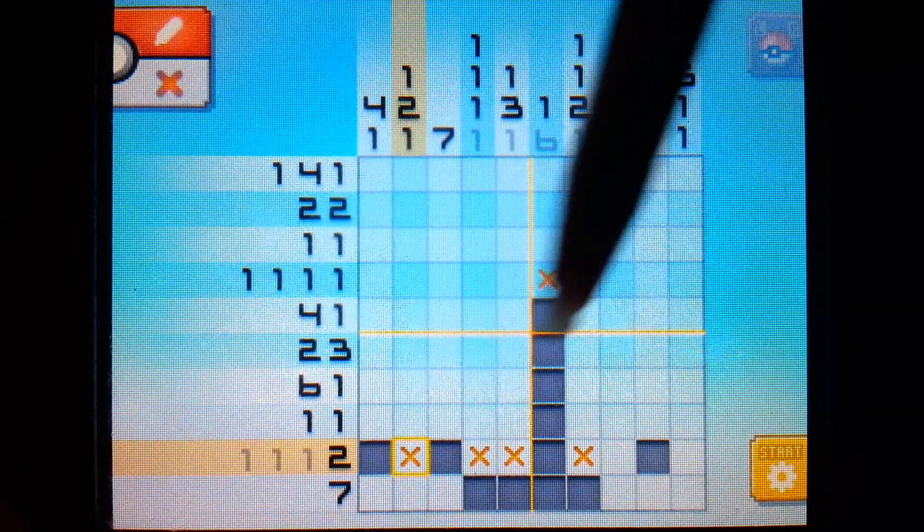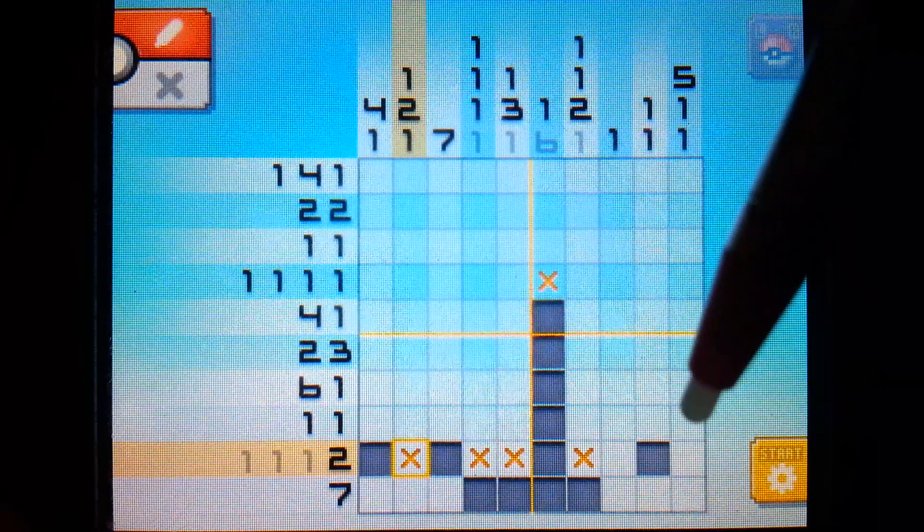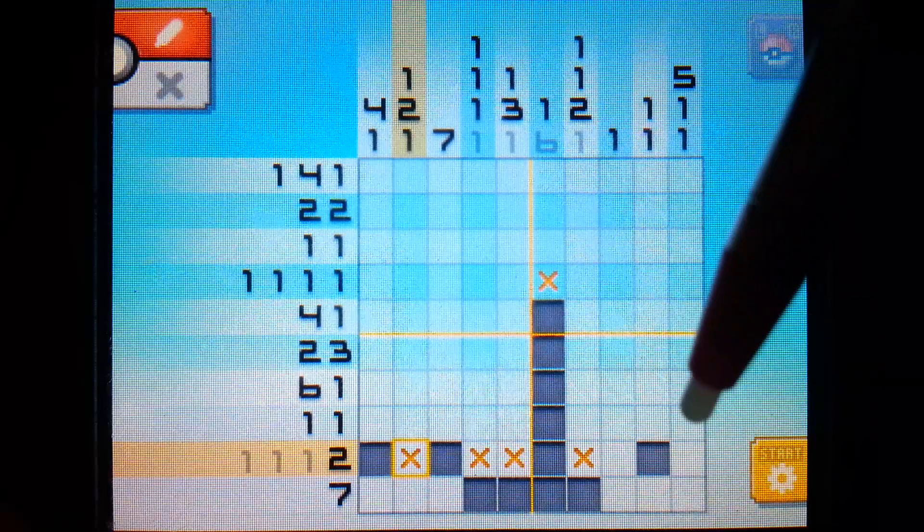So now we're starting to cross-reference some more stuff. This column has just single pixel squares to fill in, which means we can surround this one with X's - X on top and bottom.